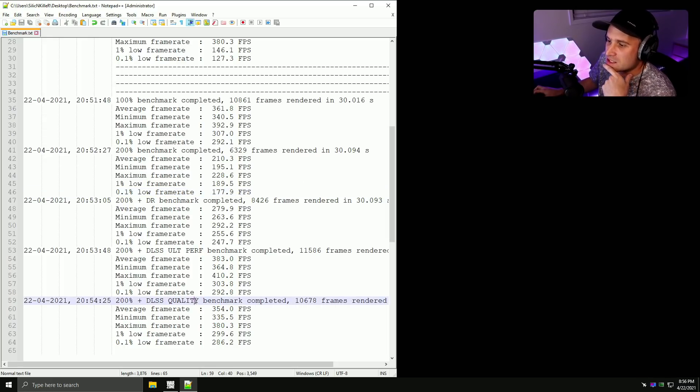Even in quality mode DLSS still didn't look very good to me, so I think I'll still prefer dynamic resolution. But for you guys with lower-end cards this is actually huge. For high-end cards playing at really high resolutions this is huge, and for really low-end cards on 1080p low this is going to help a lot. If you're playing in 4K it'll help a lot too — the only question is whether you can deal with how the image looks.